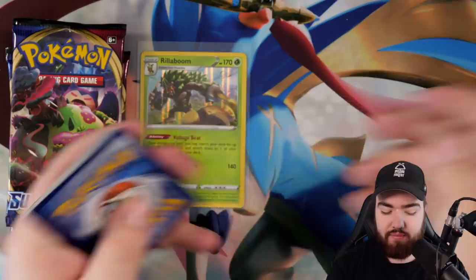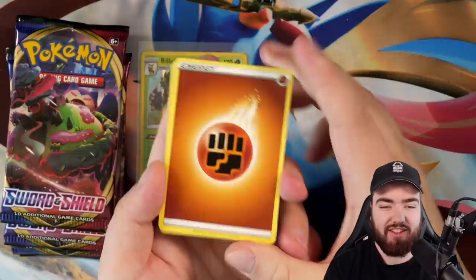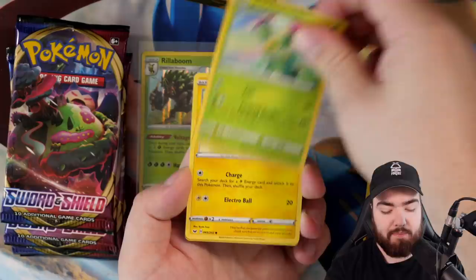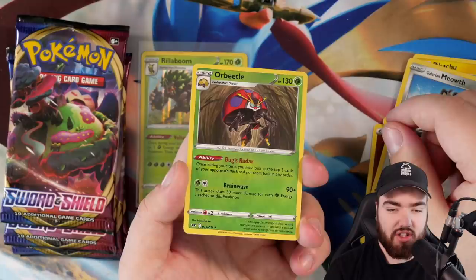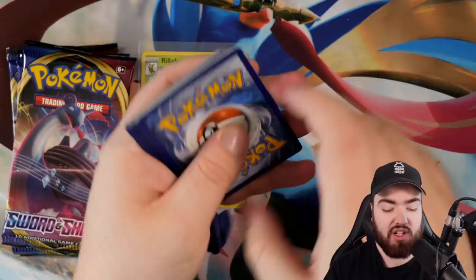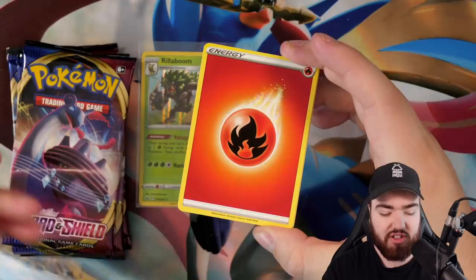Next pack — fighting energy. We got Aurora Energy, Ferrothorn, Crushing Hammer, Scorbunny, Sinistee, Maractus, Pikachu, Galarian Meowth, Orbeetle reverse holo regular rare — that's sick — and the final card is a Ninetales. So far, we're getting toward the end of this first Elite Trainer Box and we're not doing so great.